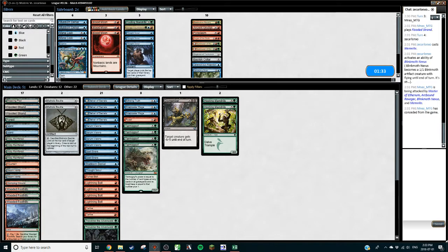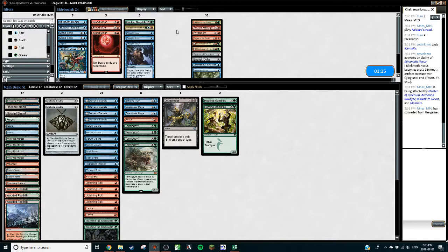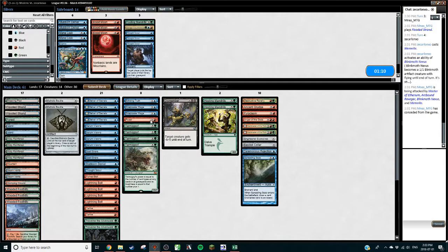I'm kind of iffy on Mana Leak — affinity is fast, but Mana Leak is probably our best answer to Etched Champion. Actually, Eidolon kills Etched Champion — I'm not sure if I ever noticed that, that's relevant. Let's bring these in — one card has to go. Dismember, I like Roast, I like Snapcaster Mage, Echoing Truth isn't fantastic. Is there a good reason to keep Echoing Truth? It does nothing against man lands. I think we're going to cut Echoing Truth. Let's give it a go.